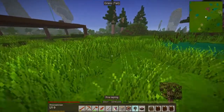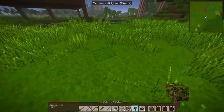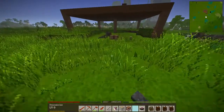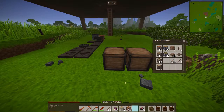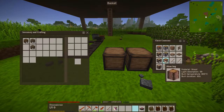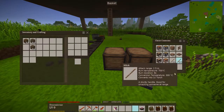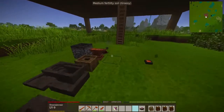Two trees, one sapling. Pine logs — so that's another wood type we can make use of. I have way too many sticks; nobody needs this many sticks.